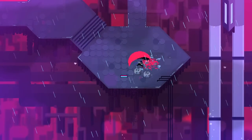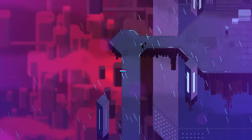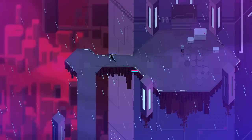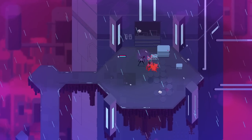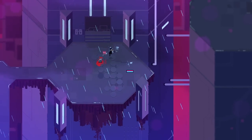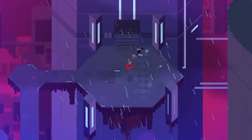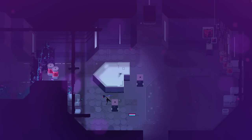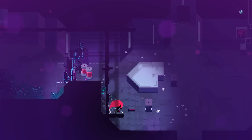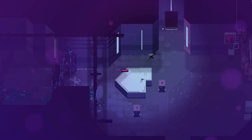Definitely feeling the Hyper Light Drifter vibe right now. Taking a look at the aesthetic and visual design — what people tend to forget before they start leveling the finger as like copies or rip-offs is that if you look at the angled Easter-colored palette that Hyper Light Drifter used, they borrowed a lot of that from Super Brothers Sword and Sorcery. Ain't nothing new under the sun. All you really do is take previous ideas and combine them into new things.